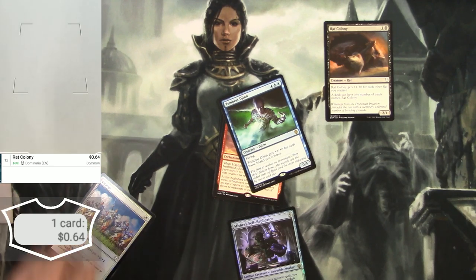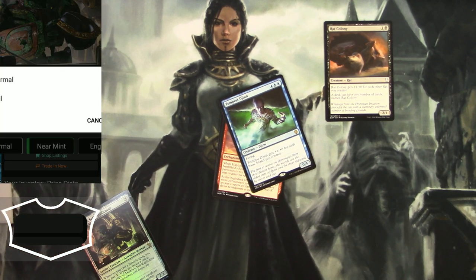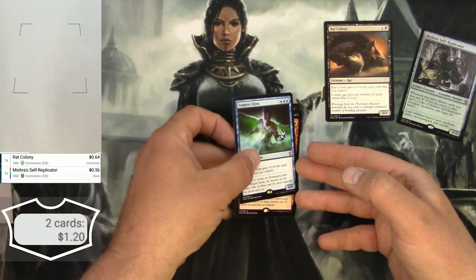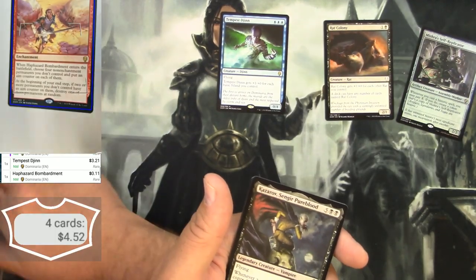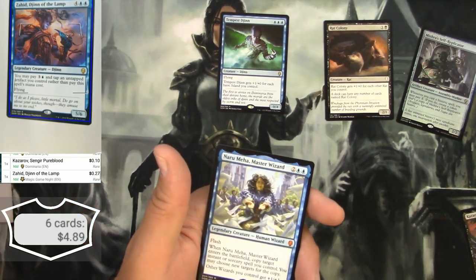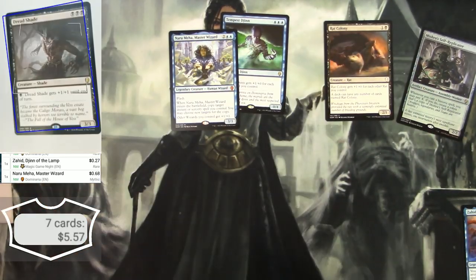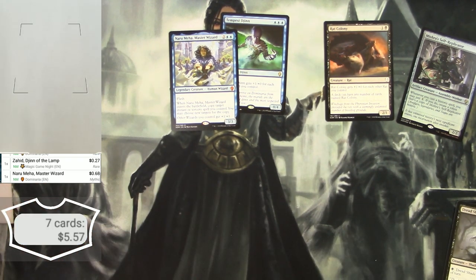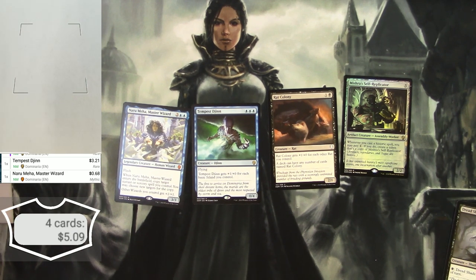Mishra's Self-Replicator: 21 cents - doesn't count, I'm taking everything under 50 cents off. Tempest Djinn: 56 cents, it'll stay. Regular rares: Haphazard Bombardment under 50 cents - comes off. Kazarov, Sengir Pureblood - under 50 cents. Zahid, Djinn of the Lamp - under 50 cents. Naru Meha just barely over 50 cents. Dreadshade - under 50 cents. So Dominaria packs: over 50 cents, we end up with four cards totaling $5.09. Could have been better, and I certainly will try again. Hope you will like and subscribe and watch my next video. Thank you very much.